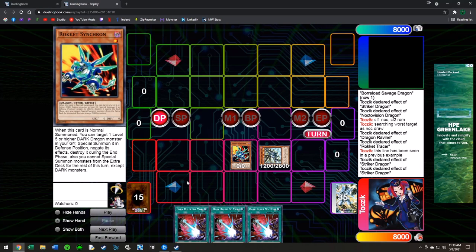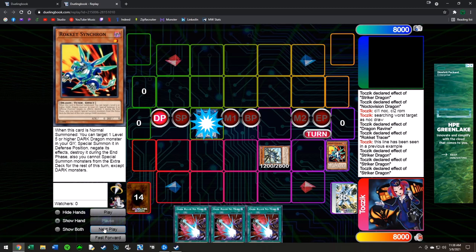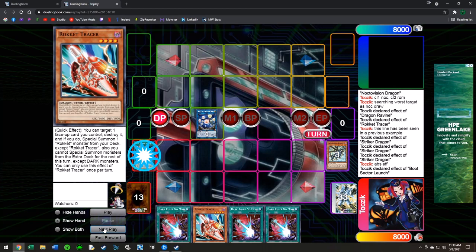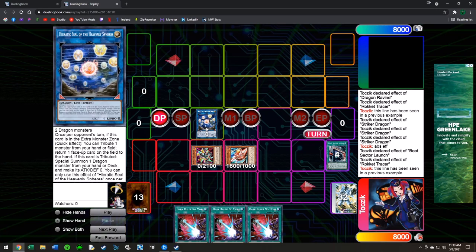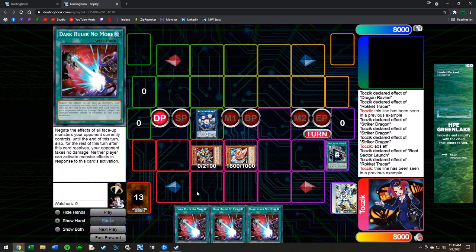This example has Rocket Synchron plus Absorouter Dragon. Normal summon Rocket Synchron, special summon Absorouter Dragon, link off Rocket Synchron for Striker Dragon, Striker searches Boot. Then link off these two — we can go into Seal here, Absorouter gets Tracer, Boot summons Tracer, Tracer pops Boot, brings out Recharger. Again at the Link 2 plus two monsters stage. This is actually better than the Romulus version because you have a Seal, but the subsequent combo is the same — varying based on the dead cards in hand.